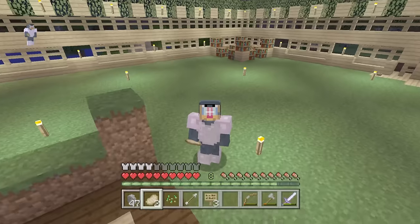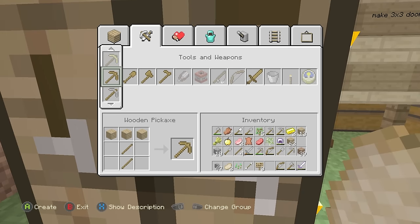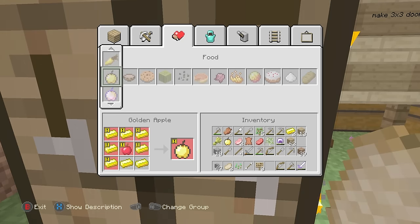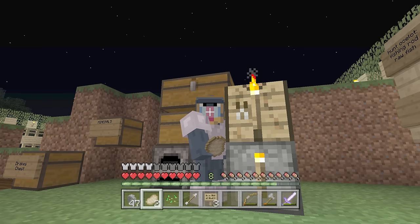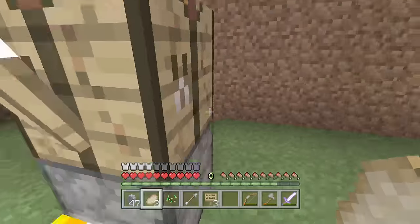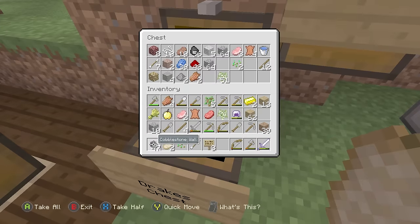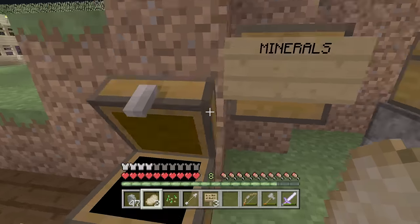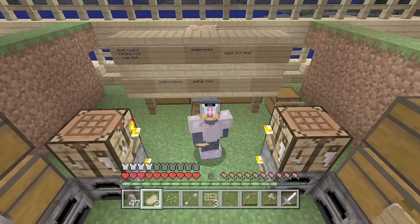What does it take to make a brewing station? Let me take a look — I've never made one before. I'm going to need a blaze rod again. Didn't we get two? Please tell me we got two. I'm going to take a look in Drake's chest. No, no blaze rod here. So it's a mission to the Nether all over again.